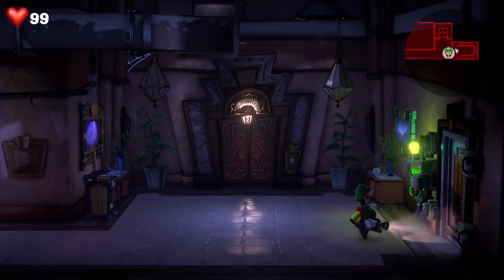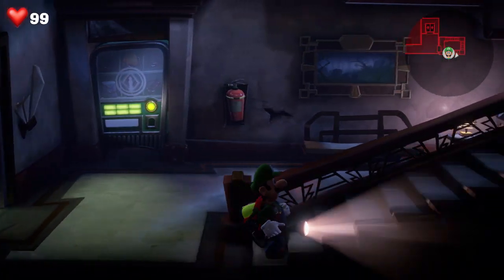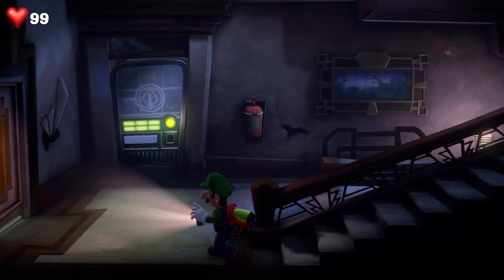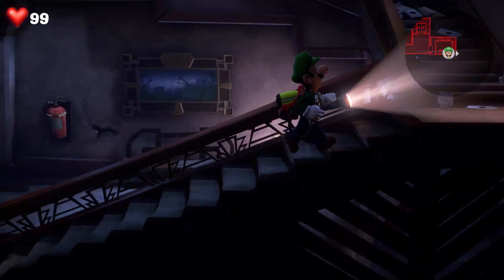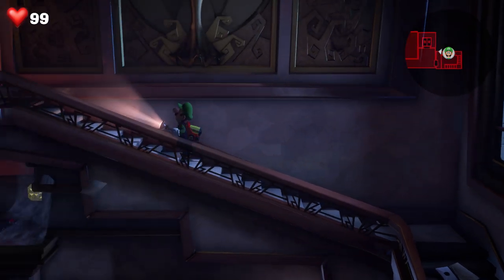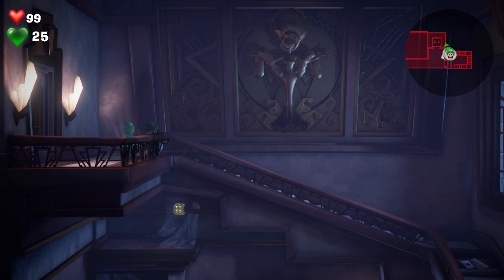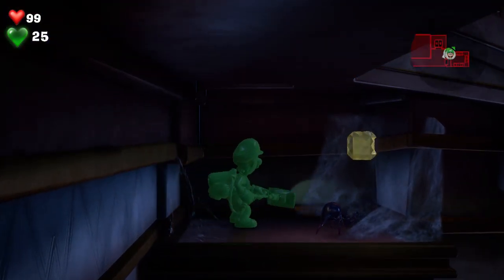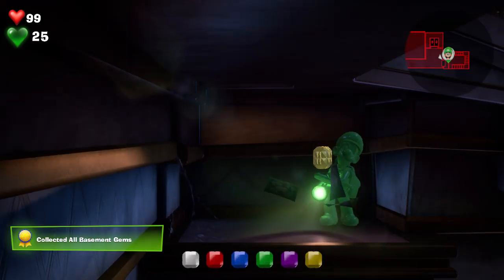We can use the next gem over this way. The next gem is hiding up there — it's hard to see at the moment but watch when we get to it. There's a gem right down there and there's a grate here, so we summon Gooigi, have him fall through the cracks and suck it up — and bam, we have all the basement gems!